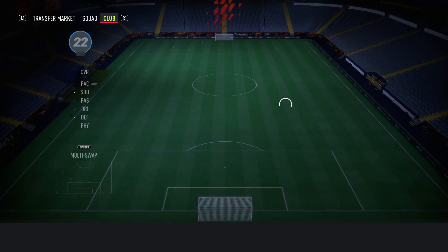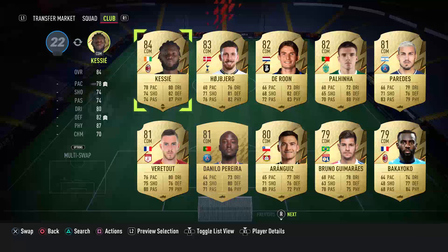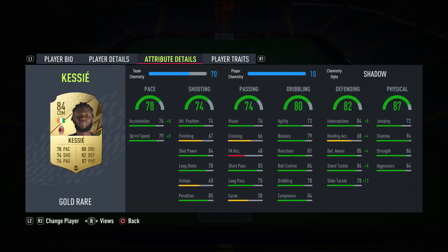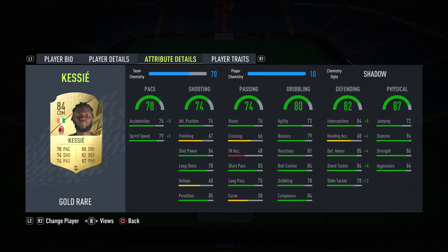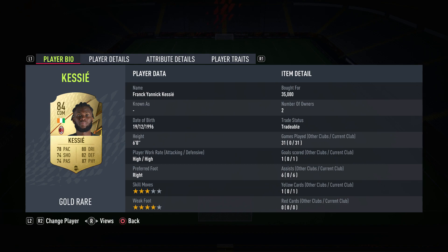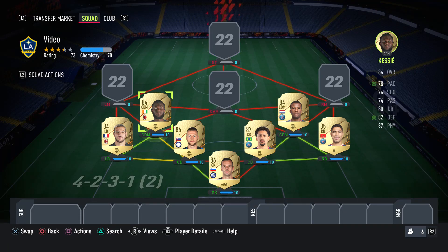The other central defensive mid is someone I've got mixed opinions about. When you look at his card you think he's insane, but honestly I haven't got on with him too well, although he is okay. And that is Kessie. The things I like about Kessie is that he is big — he's good at tackling and intercepting the ball, but it just feels like on the ball he is so clunky. He never gets the ball out of his feet. But other than that, he's a great central defensive mid. He doesn't cause too many problems, and he does help me out defensively. He costs 30k, so he is a good card, and if you look at his stats he is fairly balanced as well.